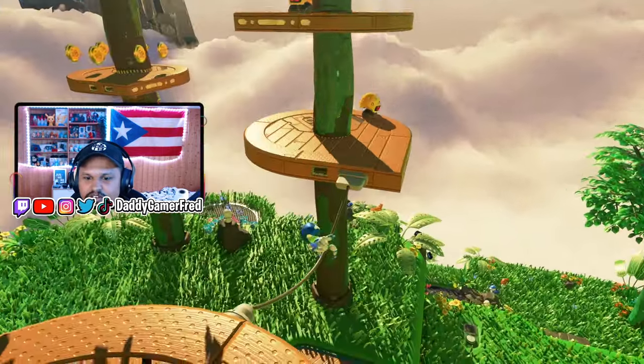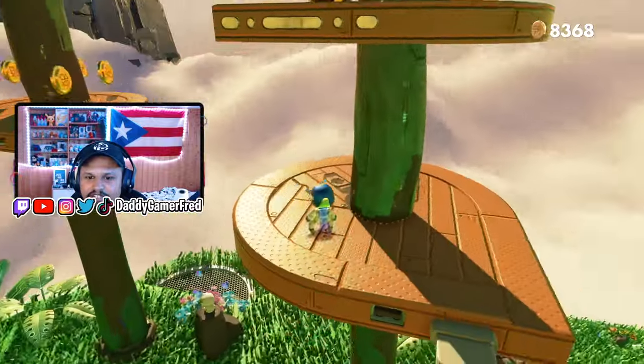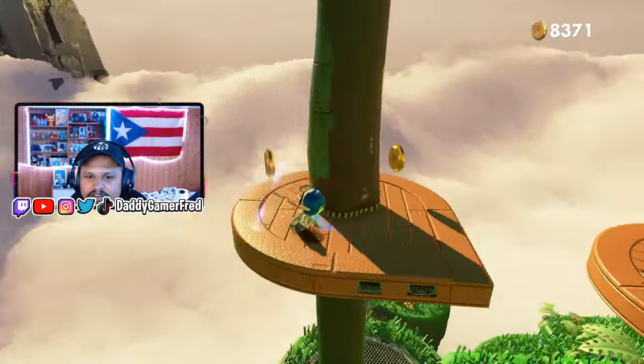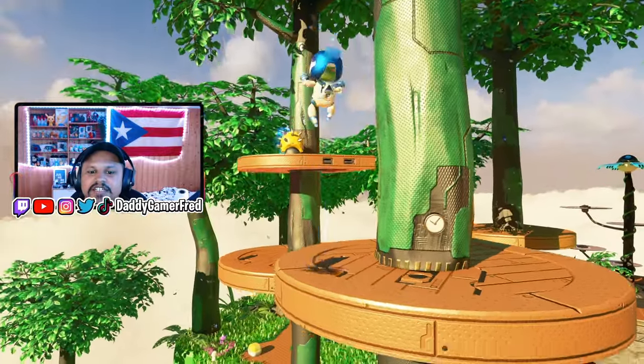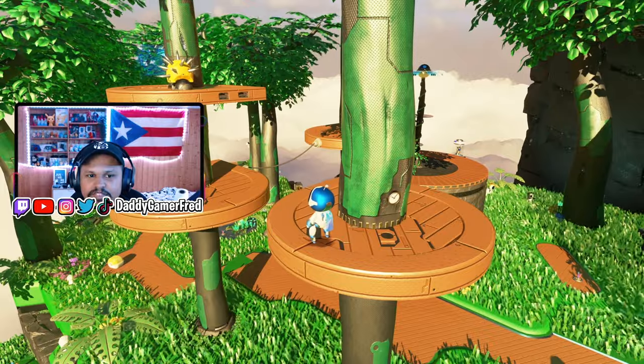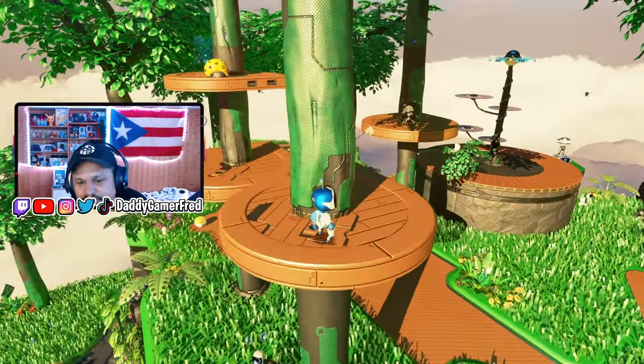Head over to these trees right here. Once you're here, cross this PlayStation 1 style controller connector and get here, then jump up here. This is going to be the platform we want to stay on. Up there is the puzzle piece for the level — one of the puzzle pieces for the level. I already completed it, I already beat it.